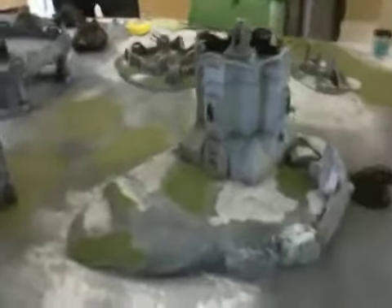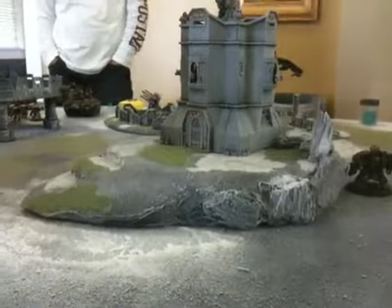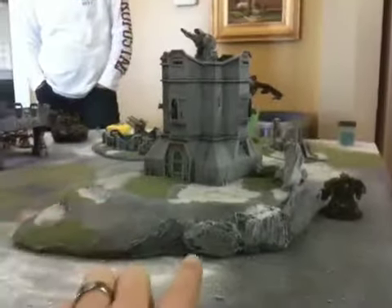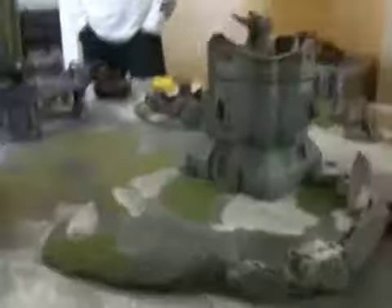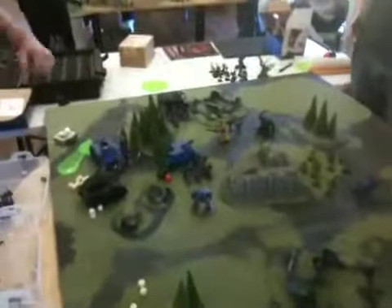Bastion on a two-tier freaking foam core with bark glued around it — this just looks awesome. I got him going against the Deathwing starting up. And then over here we got James with his Nurgle Demons against Space Marines.